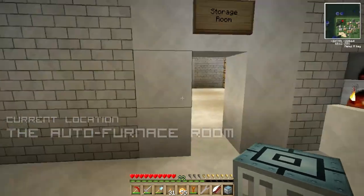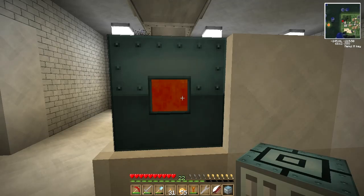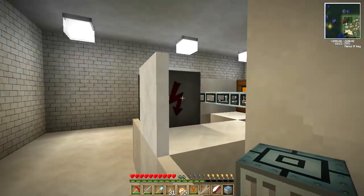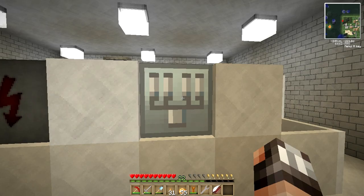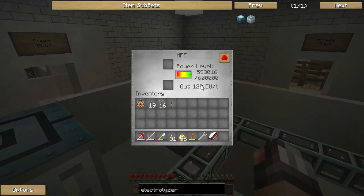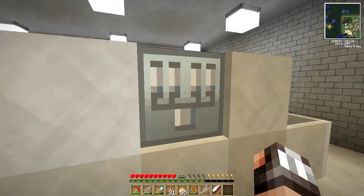Let's talk about the power requirements of this industrial electrolyzer. Unlike the macerator which requires 32 units of power, this industrial electrolyzer requires 128 units of energy. That is why we don't need a low voltage transformer — we can literally just install our industrial electrolyzer directly into the MFE battery unit. The MFE is going to give our industrial electrolyzer 128 EU of energy as a constant output. You can already see the MFE is being drained by the industrial electrolyzer.